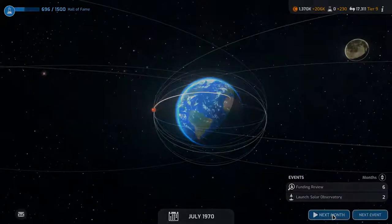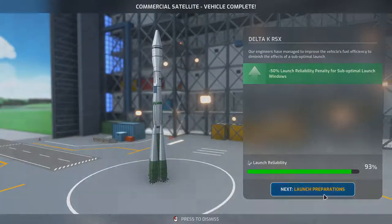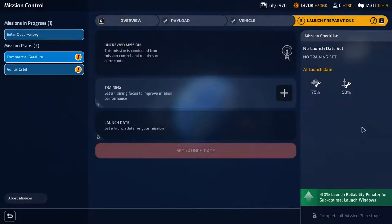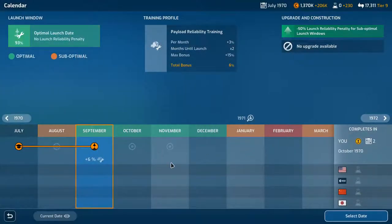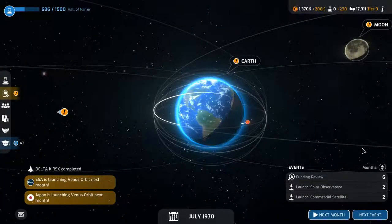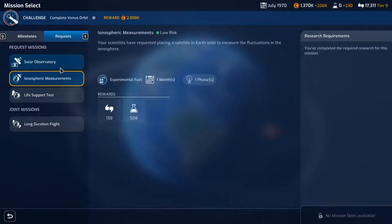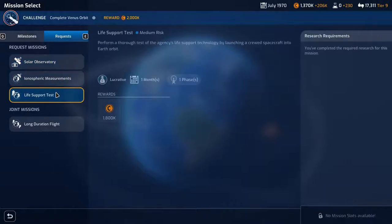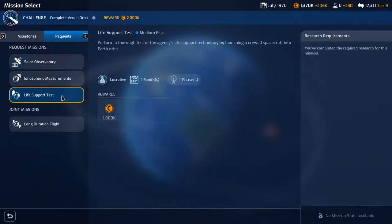The commercial satellite vehicle is complete, right — launch preparations. The payload is pretty poor so we'll do that. We'll go in September, we're way ahead of everyone else for this. Select date, confirm, setup, go to solar system. Let's just keep going — lucrative, experimental fuel, medium risk. I'm gonna go with the life support test.